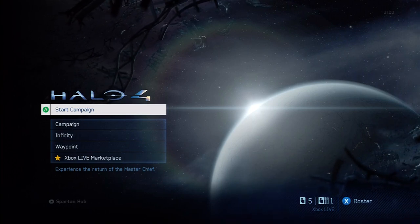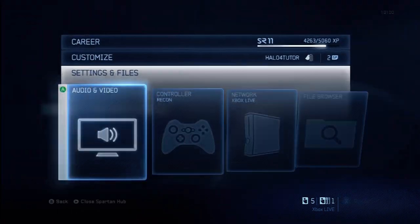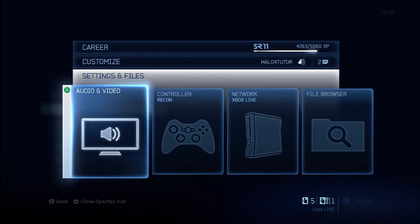I'm just at the Halo 4 home menu where you can choose between Campaign, Infinity, Waypoint, and the Marketplace. You can access the Spartan Hub from any menu by hitting the Start button. From the Spartan Hub you can track your career with challenges, your rank, your service record. You can customize your Spartan Armor and your Spartan ID — your emblem and your tag. Most importantly, you can change your loadouts, which is a new feature in Halo 4.